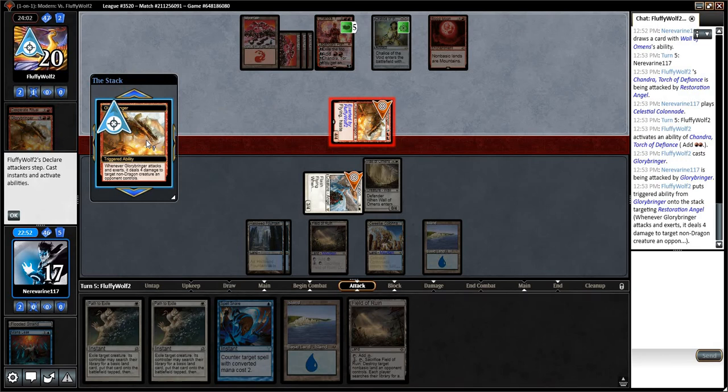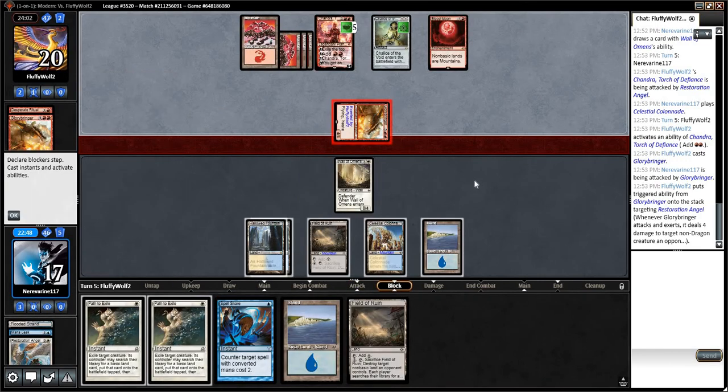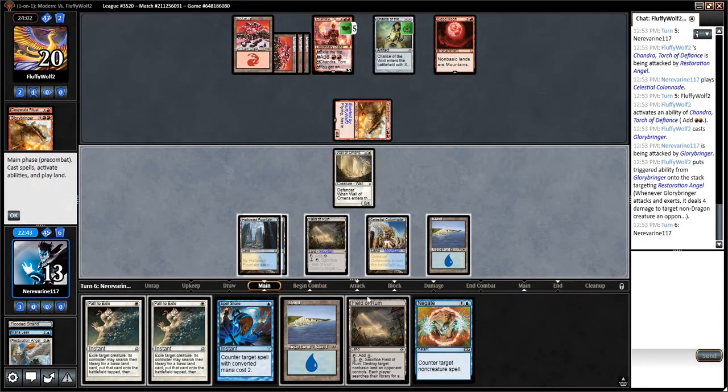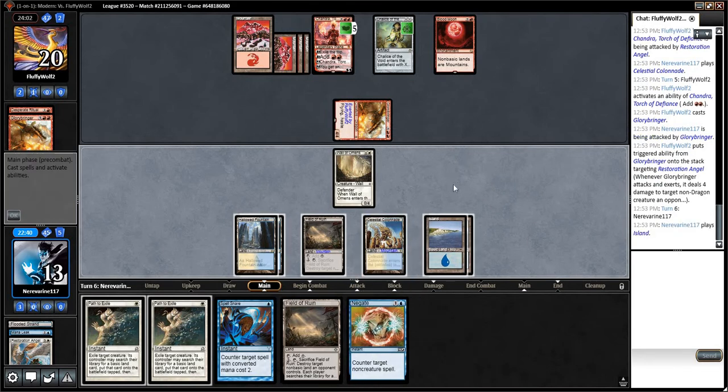Four damage to a creature — a non-dragon creature. They'll just do that. I'm not familiar with Glorybringer — I guess play Standard. There's Negate. We'll play to our outs here, but I think our opponent just managed to get the drop on us.